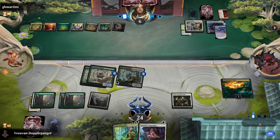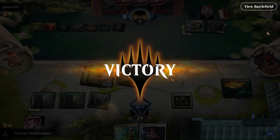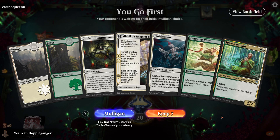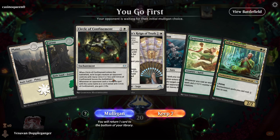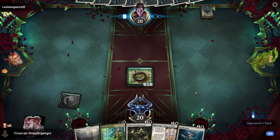Next turn, hopefully we hit a Plains and we can play both our Naturalists. This is a great hit — we get four +1/+1 counters, which should be more than lethal. This is a great hit: turn one Visitor, turn two Naturalist, turn three we can either play the removal or we can play the Michiko's — quite possibly both.